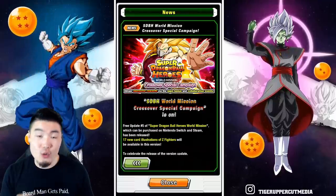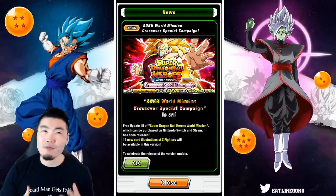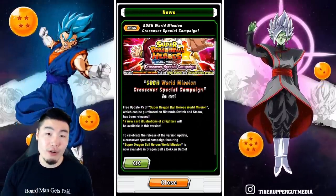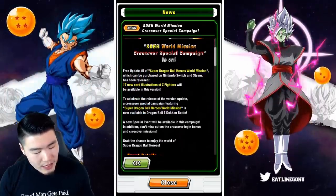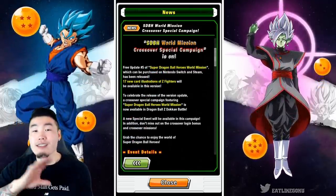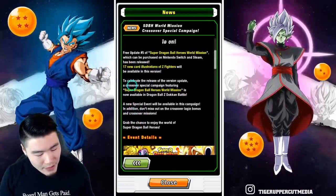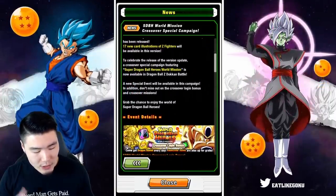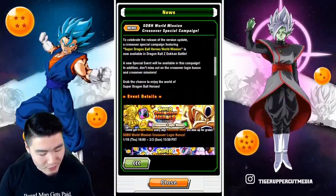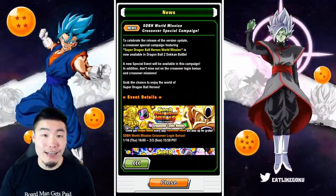So as suspected, it is a Dragon Ball Heroes themed celebration, very similar to the one that JP got — I think it was like only three months ago or something like that. It says SDBH World Mission, which is Super Dragon Ball Heroes World Mission. Crossover special campaign is on. Free update number five of Super Dragon Ball Heroes World Mission. To celebrate the release of the version update, a crossover special campaign featuring Super Dragon Ball Heroes World Mission is now available in Dragon Ball Z Dokkan Battle. A new special event will be available in this campaign, and don't miss out on the crossover login bonus and crossover missions.